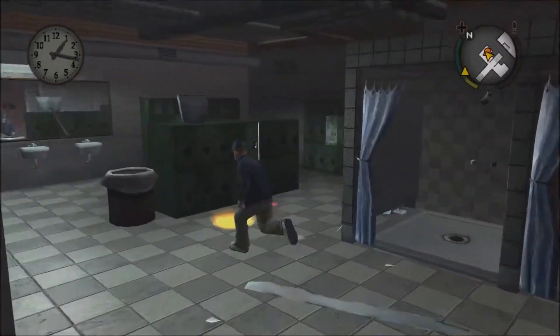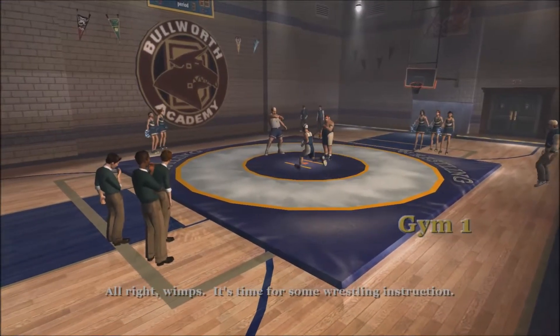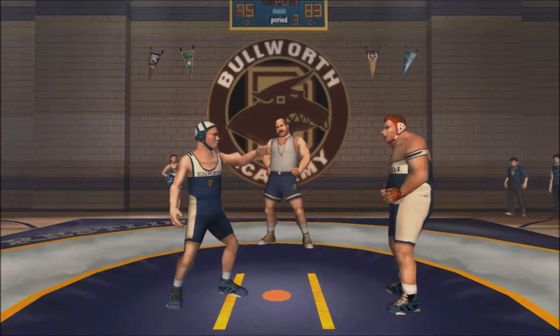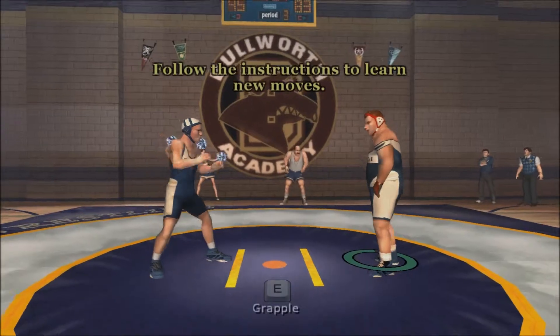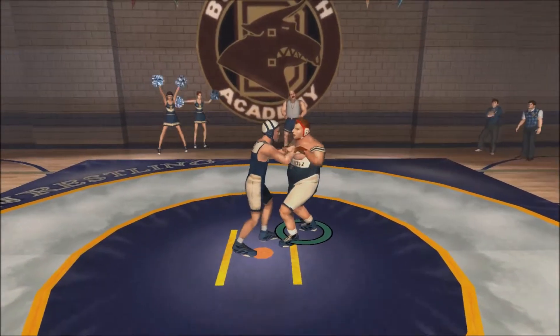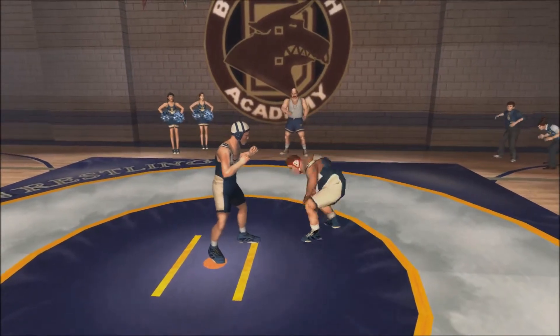So here we are at Gym. We have Gym 1. Looks like we're gonna be doing some wrestling. This rule will require physical contact between you and your opponent. Follow the instructions to learn new moves. So this has a purpose also — learning moves. I like the way I grab Fatty's body instead of his straps on the wrestling outfit. That's legit.